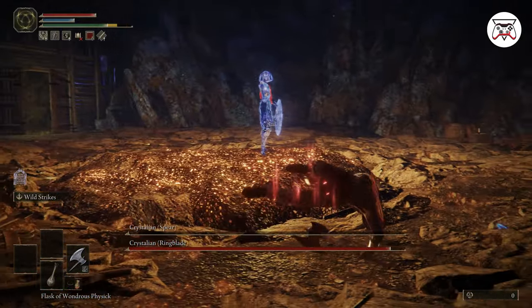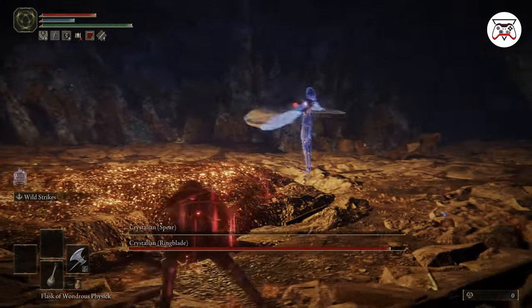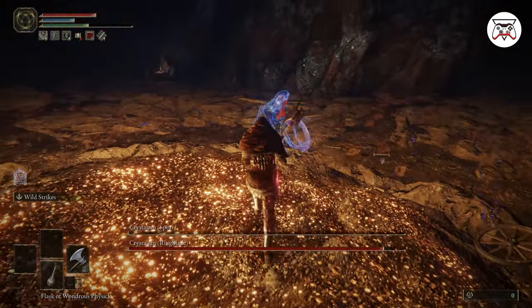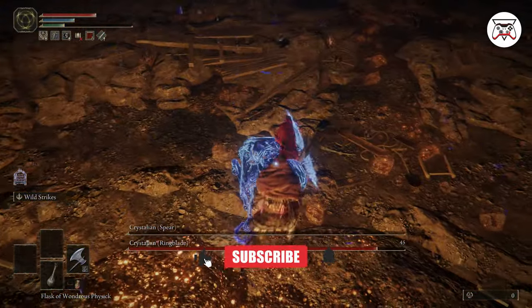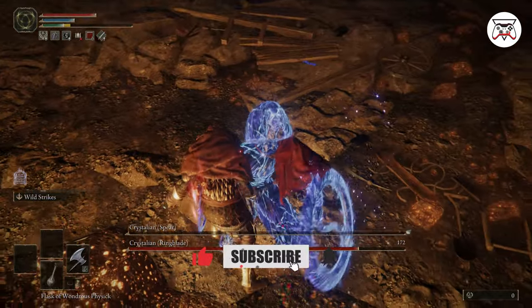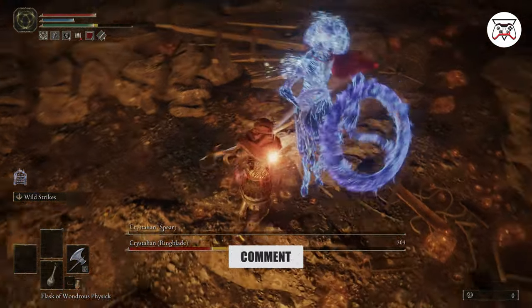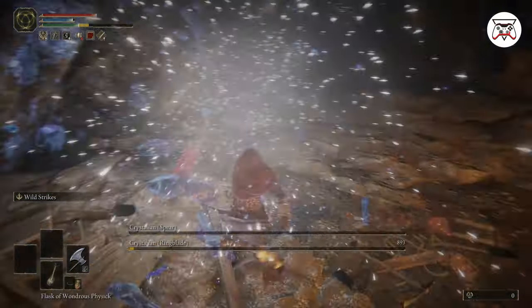Once she gets staggered — or he, whoever it is — you can do a critical hit and then finish them off with your L2 Wild Strike weapon skill. It's kind of weird, but I think the more you hit them, the more they break easier and take more damage, because they're like crystals, right? Easier to crack them — that's the mechanic.